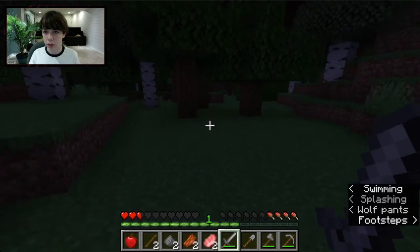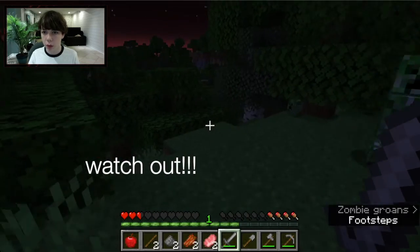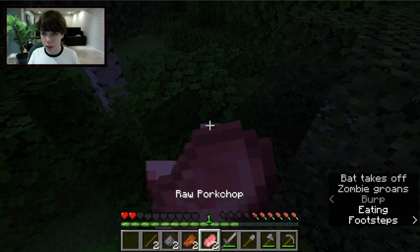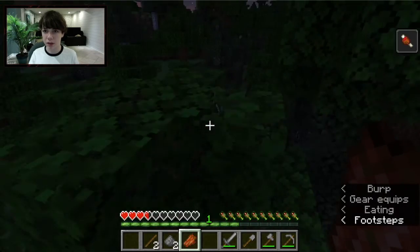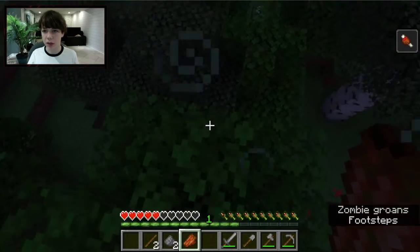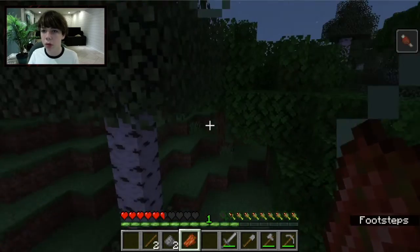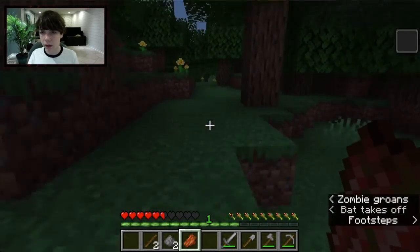I'm on the coast somewhere with wolves nearby. I don't have much health left so I should eat my Apple. I also have Raw Pork and Rotten Flesh. Rotten Flesh lowers your hunger and gives you the Hunger status effect, but it can still let your health go up. I'm really unprepared out here. Wait — there's my house! I can make it back safely.